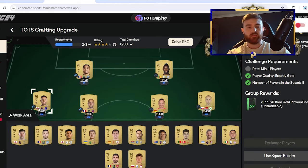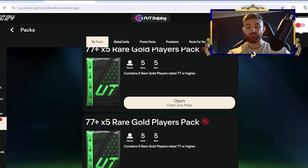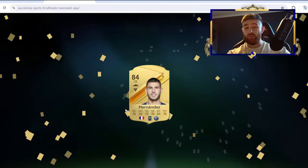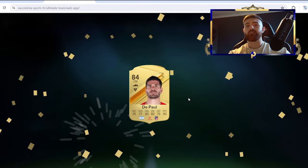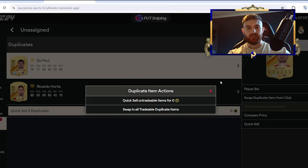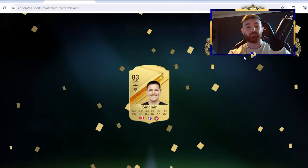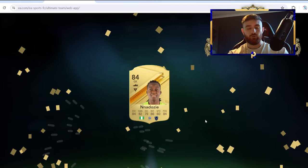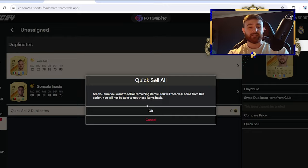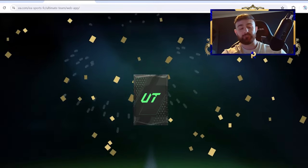We're going to scroll down and pop open a few more packs. We've got an 84 there from the first one — we've seen an 84 in pretty much every pack so far. Another 84. We've literally seen an 84 in every pack. I think maybe these are glitched because all we're seeing is 84s on the front of every single pack. If you haven't done the 86 doubles, this is probably a simple way to get them done. It would be nice to see maybe an 86, an 87, or even a TOTS at some point.